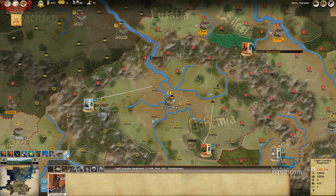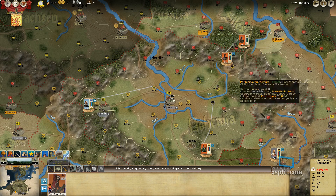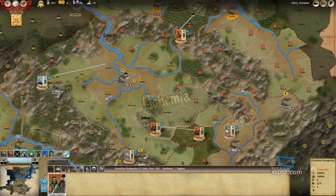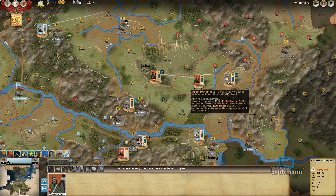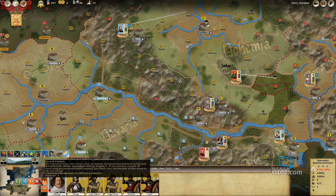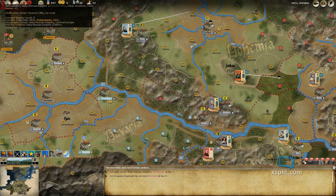Once I grab a lot of these regions, I can probably move fairly quickly to Breslau and take it. That's what we should be doing — taking control of the regions that have roads or tracks in them, to make it easier to move around. Which means let's take that. Let's put him on defensive, because I don't think this guy is going to do anything.